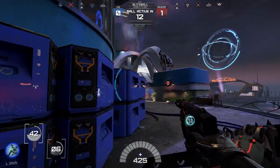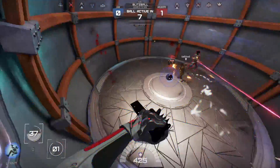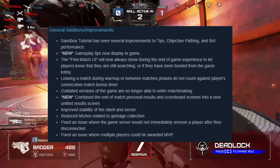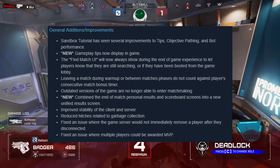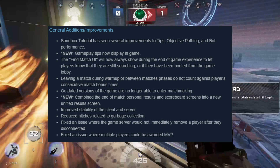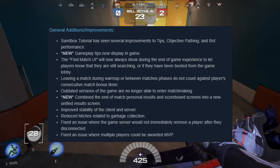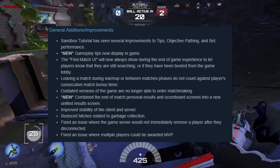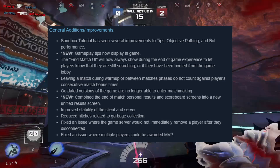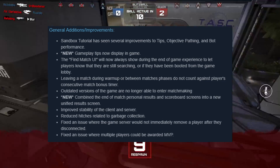Some people on Reddit have been complaining about it though. One more thing they've added along with this is a group spawning system, which basically means you will spawn with teammates more often instead of solo. To end off, some of the more minor additions: the sandbox tutorial has seen several improvements, the game now shows tips during matches, they've combined the end-of-match personal results and scoreboard into a new results screen that looks a lot more clean, and they've improved stability of the client and server. They also made small balance changes to most of the roles — I'll put the patch notes link in the description.